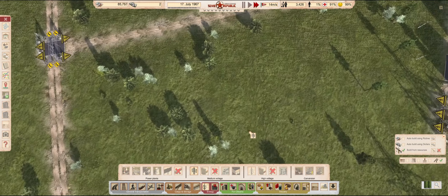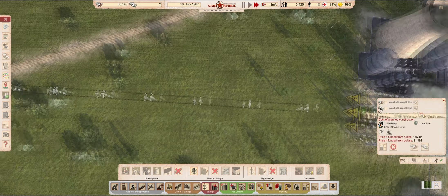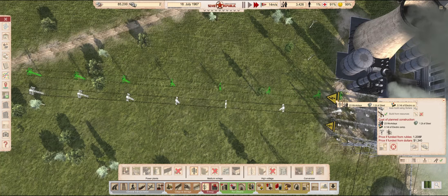While not necessary just yet, I will hook up the rail power connector to the gas plant. It will be a while before we get to it, but I'd prefer it to be ready and waiting when we do.